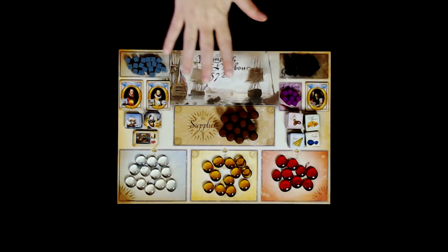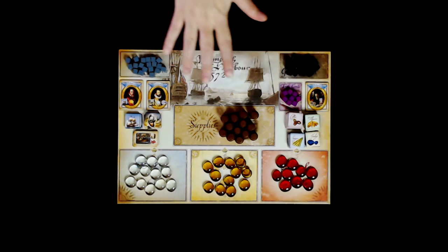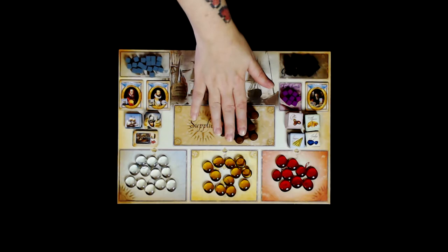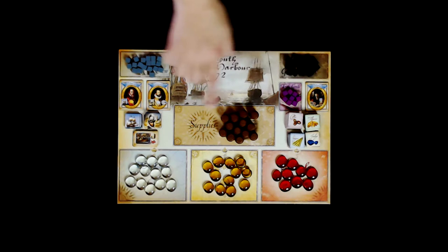First we're going to do set up of the Plymouth Harbor board. This is where all the supplies are going to go for all the players to be able to easily access, and it's very clearly labeled. So you're going to have your crew over here, your guns, your barrels for your supplies, your jewels, gold and silver, as well as commodity tiles, trade goods, your informer, your governor and admiral tokens, as well as all these wonderful special counters for the Spanish troops, their frigates and the pinnace counters.